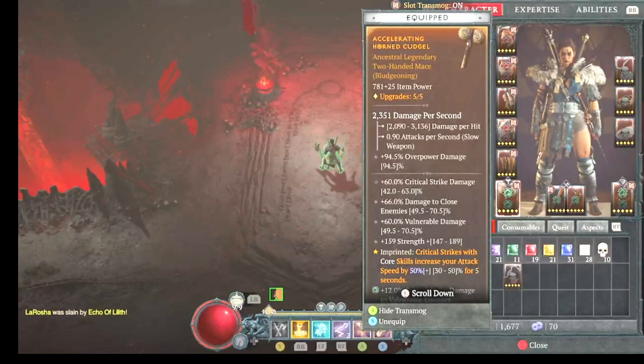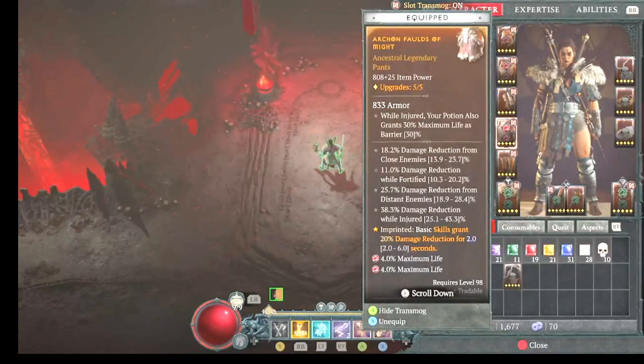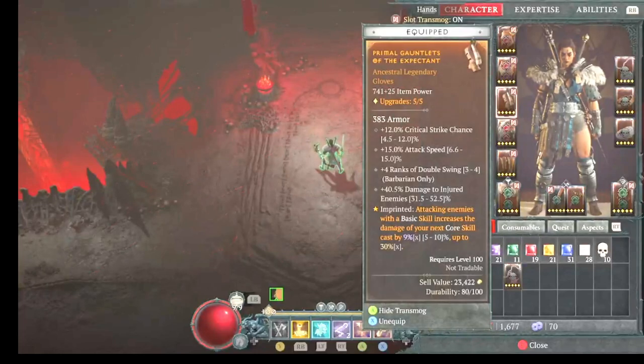We're having attack speed when you use a core skill — that's very important. With the boots, we're having the stun while bleeding to help build up the stagger, and you want to make sure you have fury cost reduction on there as well. Damage reduction with basic attacks, plus whatever damage reduction you can get in your gear. Try to get as much damage reduction while fortified to help keep you healthy.